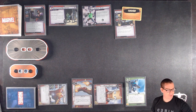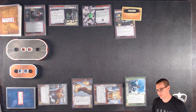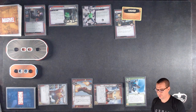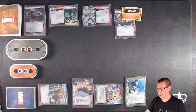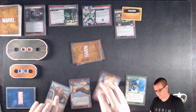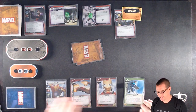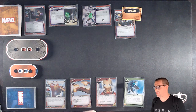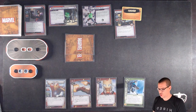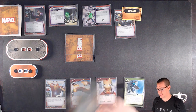Heading into the villain phase — first things first, scheme is going to advance two. Then I should refresh all my cards, which I always forget to do. Then Claw is going to attack — swing in with one and two boosts. I need to keep Iron Man ready, otherwise I could use this Expert Defense. I'm just going to save that.